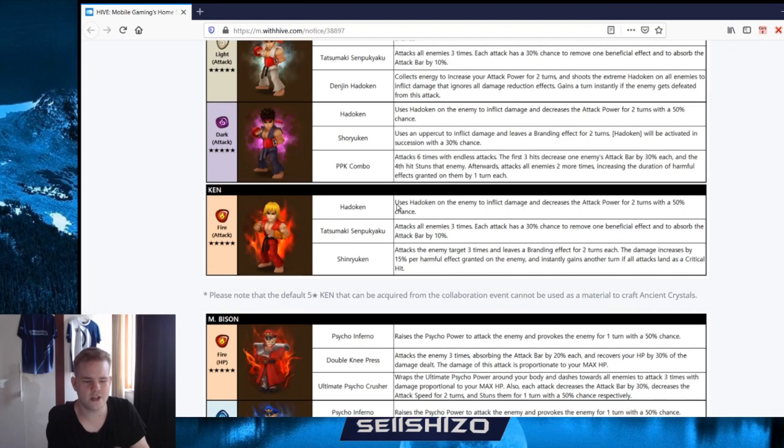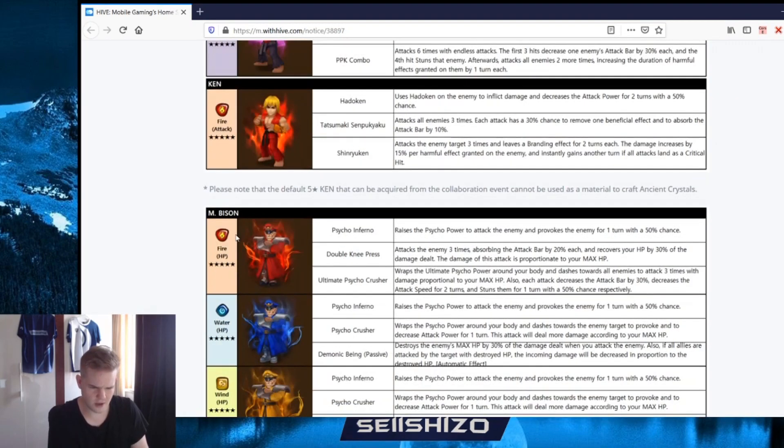Then we have Ken - the one everyone's gonna get. He has the same AoE strip skill, and then his third skill Shin Ryuken: attacks the enemy target three times, leaves branding for two turns each. Damage increases by 50% per harmful effect applied. Gain another turn if all attacks land a critical hit. This is your PvE unit - leaving branding is probably good against a whole bunch of PvE content. He's fire element but probably can be used in giants, dragons, maybe necro, raids, rifts - sounds pretty decent.